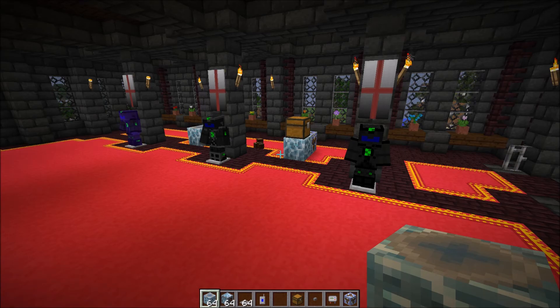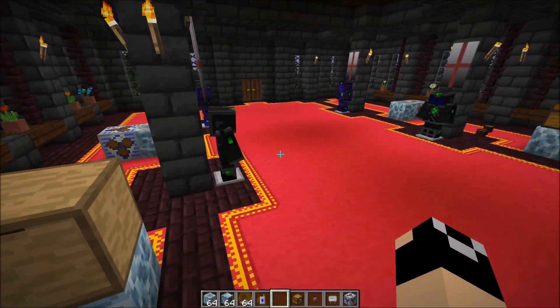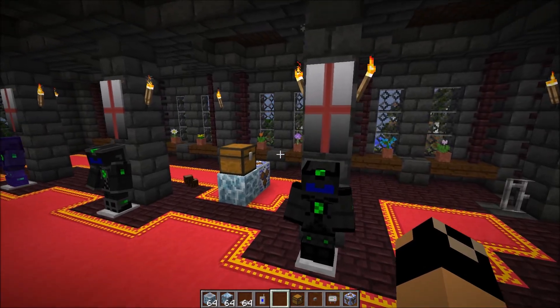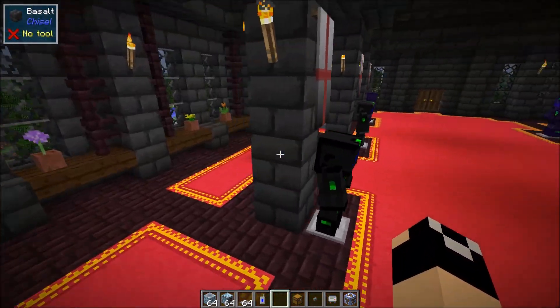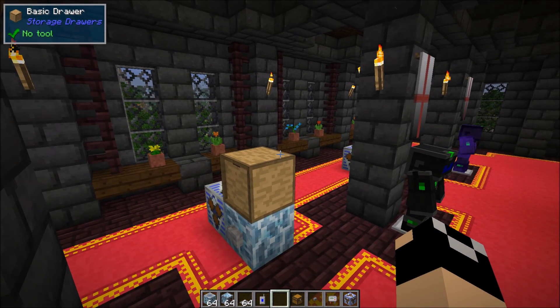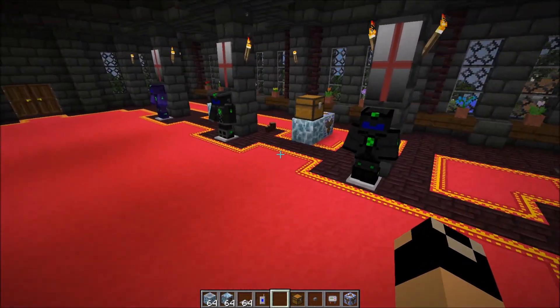It doesn't have to be the same type of item container, and same with tanks. This is really useful if you're using storage drawers and want to move everything over to deep storage or custom framing table drawers. You can use the teleporter to transfer a half-million iron ingots without issue. It's an absolutely great way to move items — especially now that we're dealing with deep storage holding massive amounts.